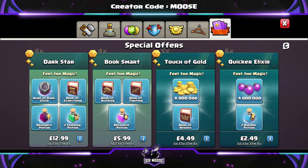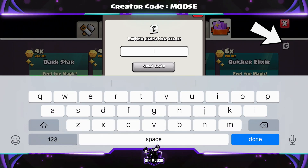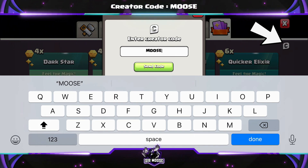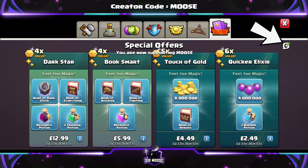Before we do, just a really quick reminder on this channel - we've got something called a Creator Code. That's where you can help support your favourite content creator in-game by using their code before making any purchases. It's easy to do, there's a C envelope in the shop, and our code is Codemoose. Any support would be amazing. You do need to renew it once a week.